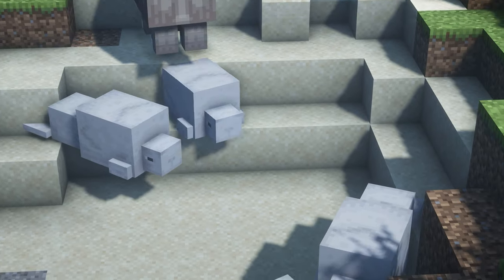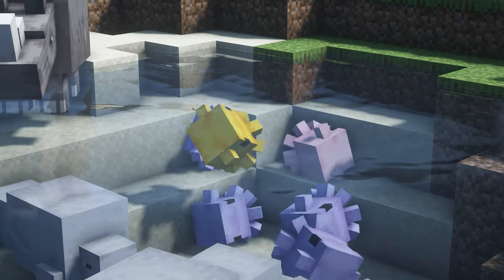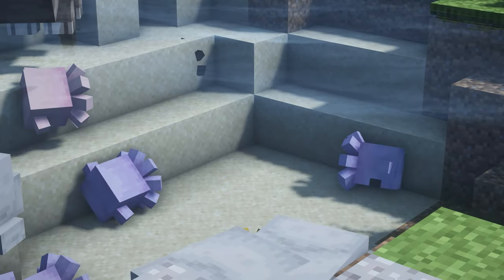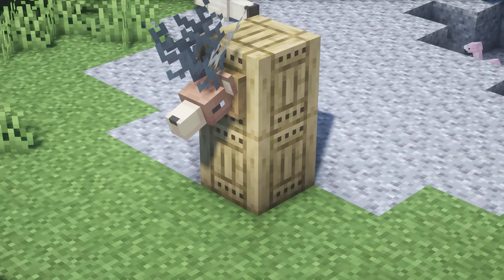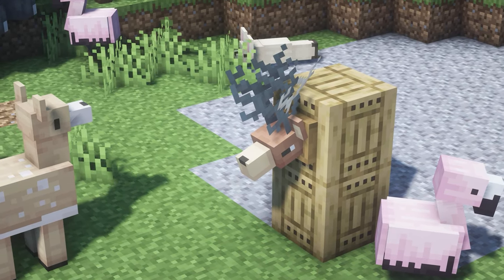There is also octopus, but I think they have despawned or been eaten. This is a Dumbo octopus and you can catch these in buckets. It also adds crates — with these crates you can right-click an animal and it will capture it. And there is also this deer head.